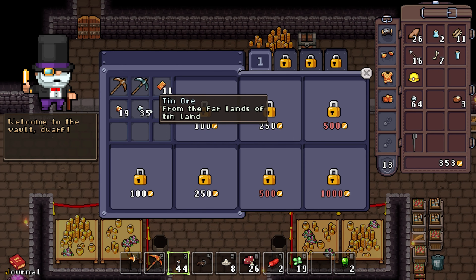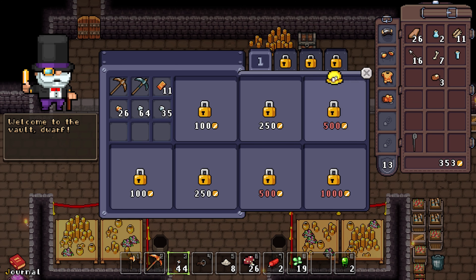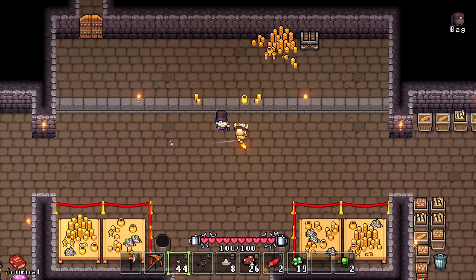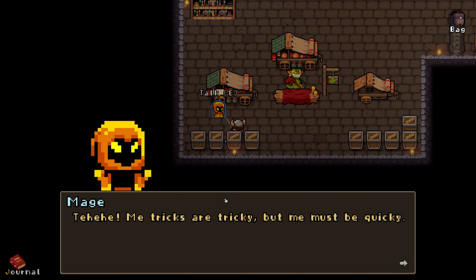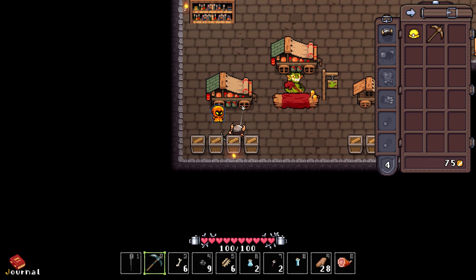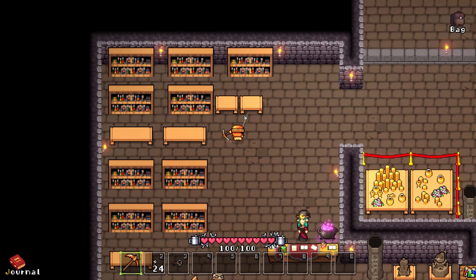There's also a witch that will help you craft a few potions from your ingredients, as well as a banker where you can buy a large number of bank slots in order to store your piles of loot. Lastly, there's also a cloaked figure in the corner, but I wasn't able to get much out of them beyond the plea for not turning them into the guards. I didn't see any guards, but okay.